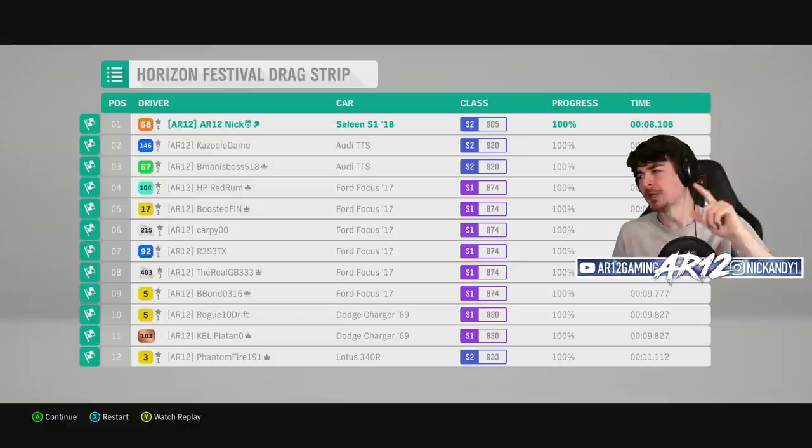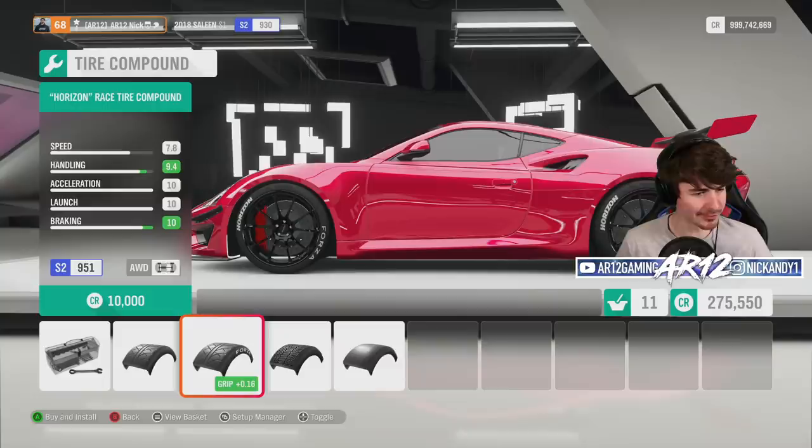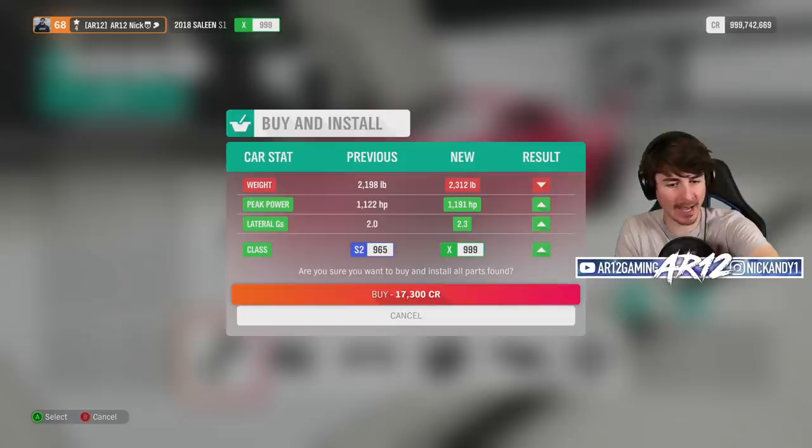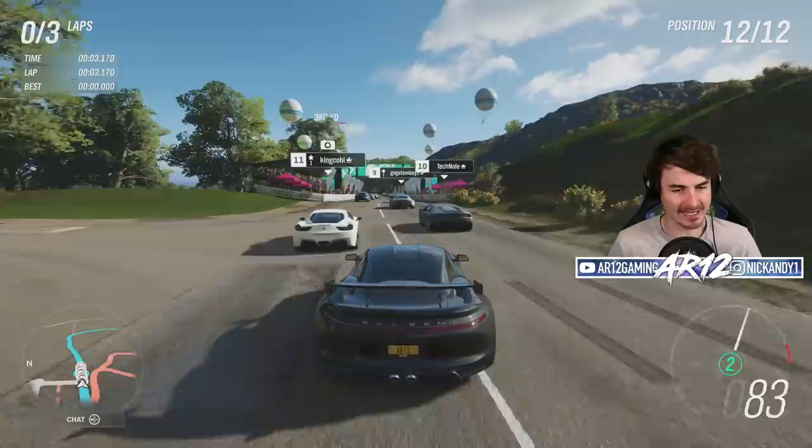I really want to do a max upgraded build on the Selene. Let's get some racing tires. Look at those stats — look at that handling and braking. After all of our upgrades we are X-class: 2,300 pounds, 1,200 horsepower. This is going to be a rocket ship now.